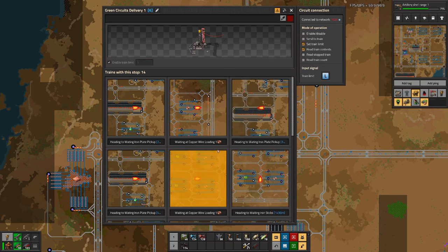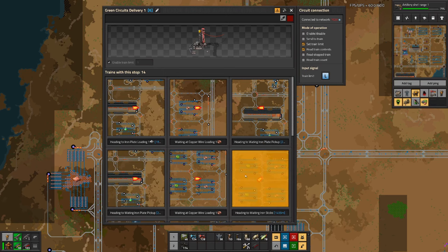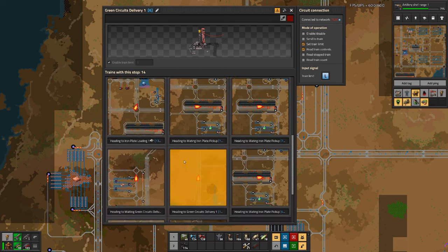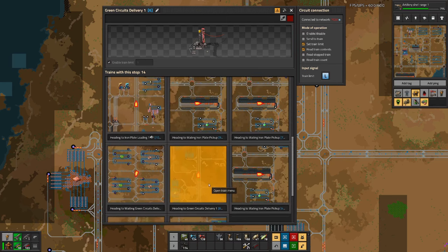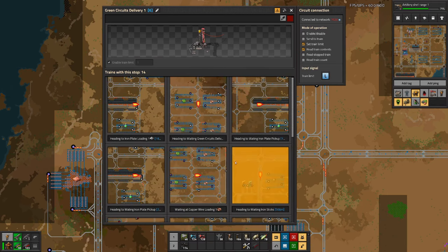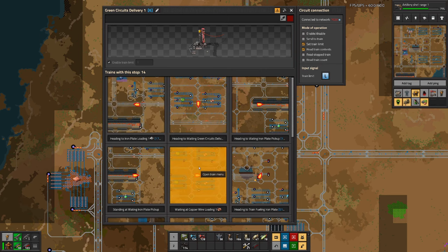And if you look at where they are: iron plate, iron plate, iron plate, iron sticks - that's different - iron plate, iron plate, iron plate. To delivery, to delivery, iron plate, delivery, copper wire. Basically the overwhelming amount of trains we have here are stuck in the loop waiting for iron plates.